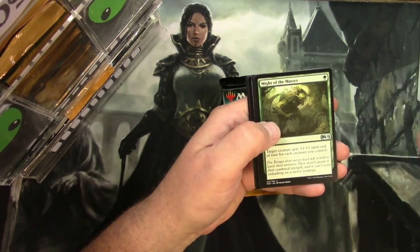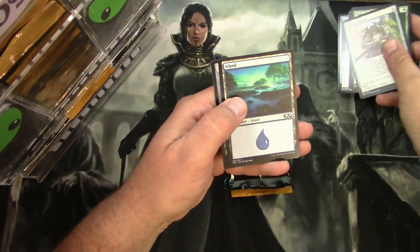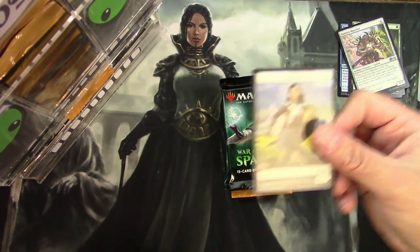Core Set 2020 uncommons: Pattern Matcher, Might of the Masses, Rule of Law, and a Chandra's Regulator. And a Foil Frost Lynx. And a Full Art Token.